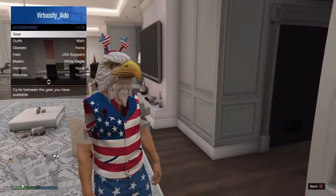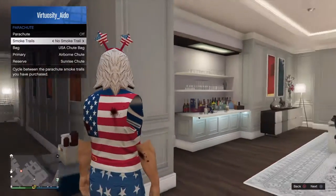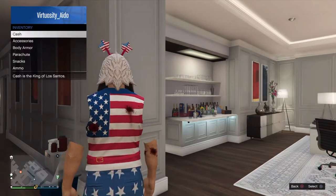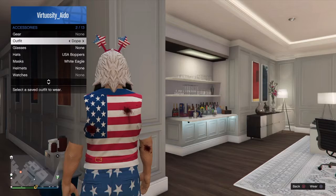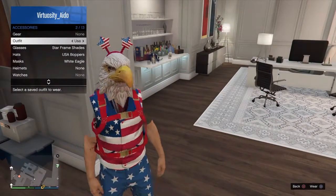Obviously what you want to do next is put on a parachute — you need to have a parachute. And in the final it would look like this. So this is the outfit.